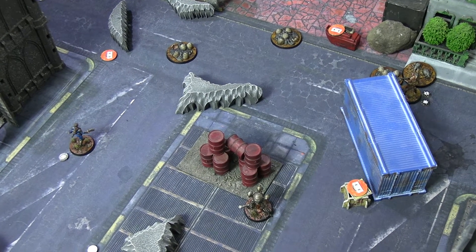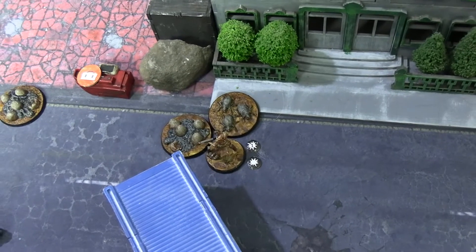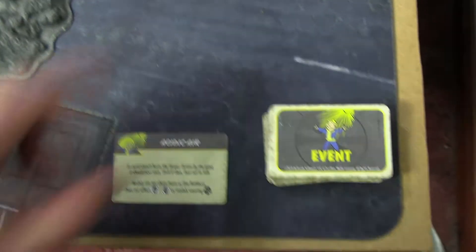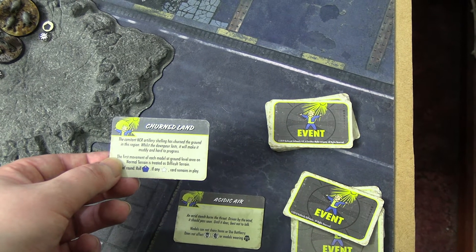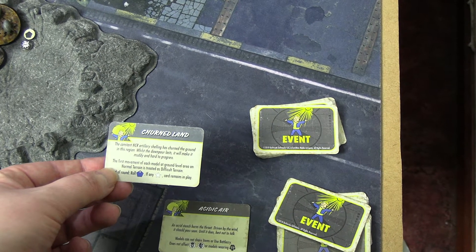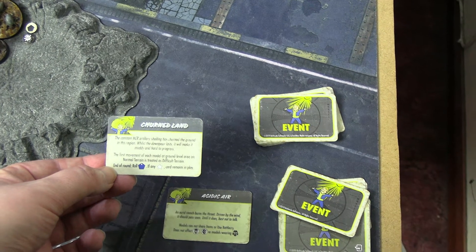The hatchlings that spawned next to the free tech activate first in round three — it's very likely they'll kill him before he gets a chance to act. We draw the event card first: 'Churned Land' — the constant NCR artillery shelling has churned the ground, making it muddy. The first movement of each model on ground level is treated as difficult terrain — one less range than normal. Roll blue at the end of the round to see if it remains in play.